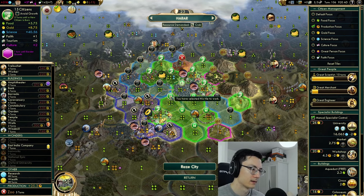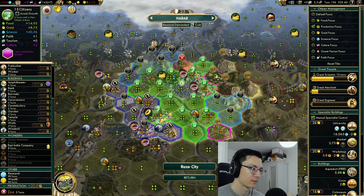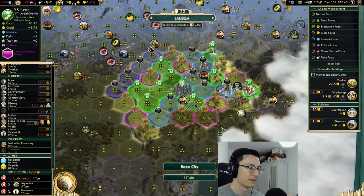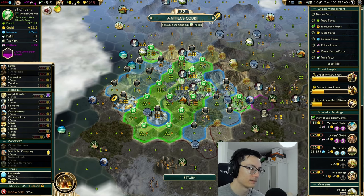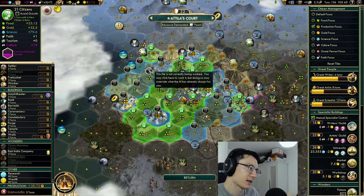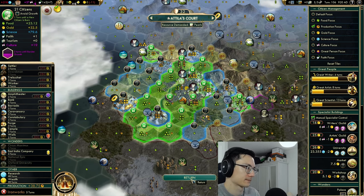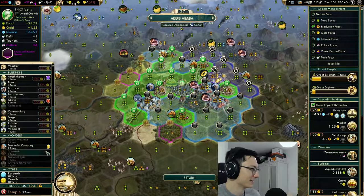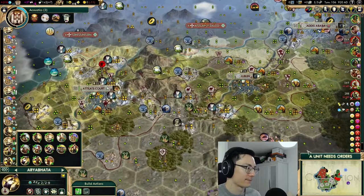We've got more good tiles to work — we need to switch this over. We're not working our silver here either — that's nine three-plus food tiles. We could get away with working the silver; maybe we'll grow onto it. I think our gold issue is going to be solved somewhat soon — let's not stress too much about it. The units need orders — this is the Assyria war; I feel like just pulling back here is the smart move. There doesn't seem any real reason to stay in this area when Assyria looks like it's running.